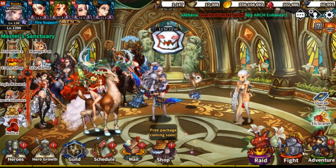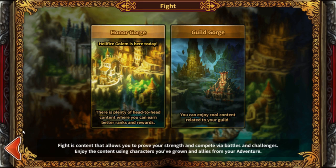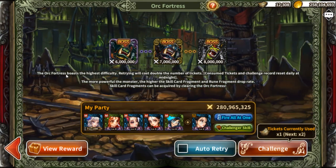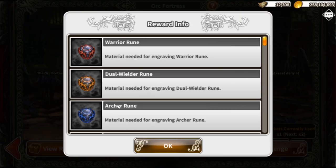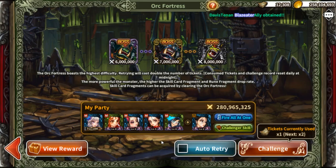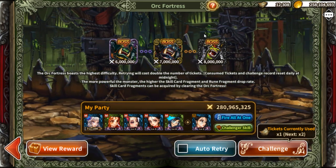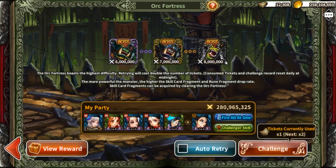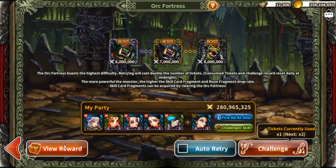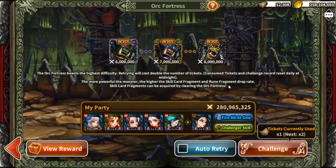For skill cards, the only place to farm those is inside Fight at the Orc Fortress. Orc Fortress also has runes that rarely drop, along with normal cards that rarely drop too. Pretty much kill everything and get to the end boss, which is actually easy to reach. You get a decent amount of skill cards at the end of completing it, though the enemies inside don't really drop runes or cards during the run.